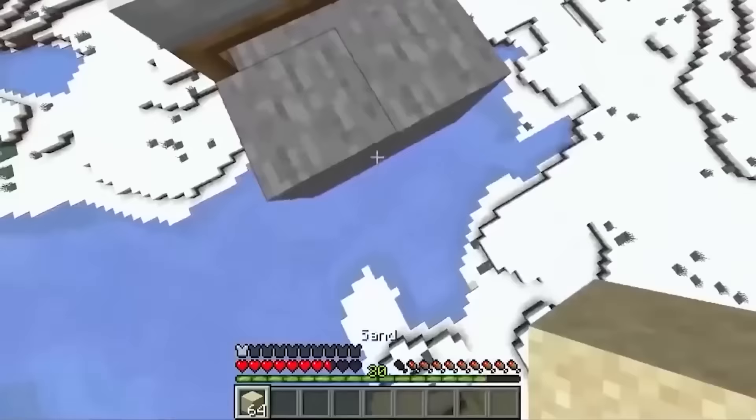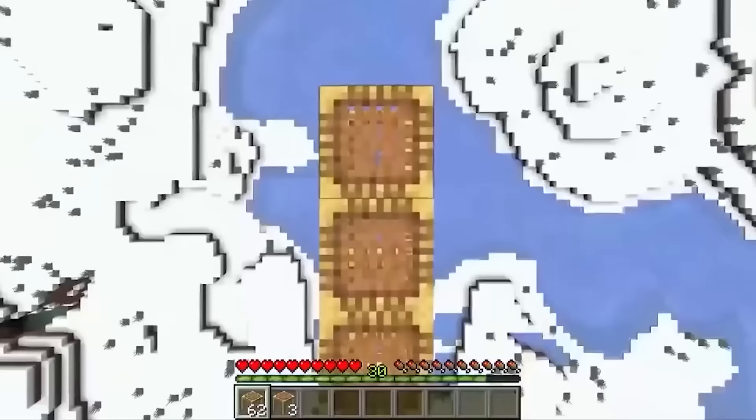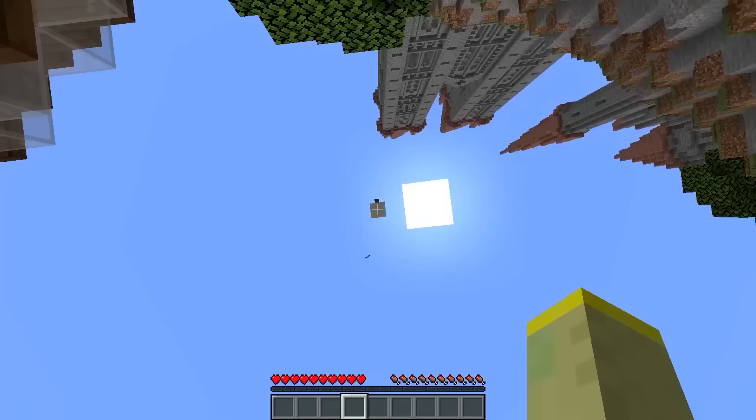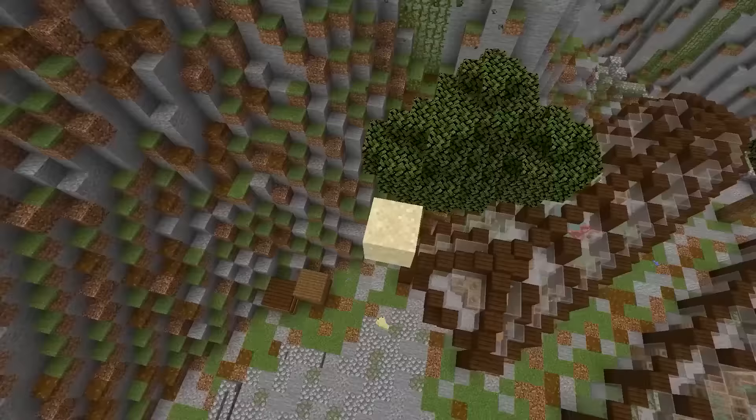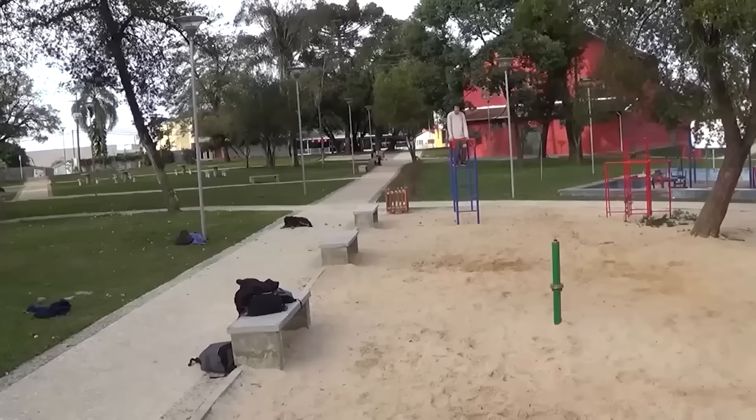There is a 0% chance you've seen this clutch before. In Minecraft, you can survive any fall if you land into a falling block. This requires some crazy good timing — the way this MLG works is by pushing you to the side when the sand changes states.